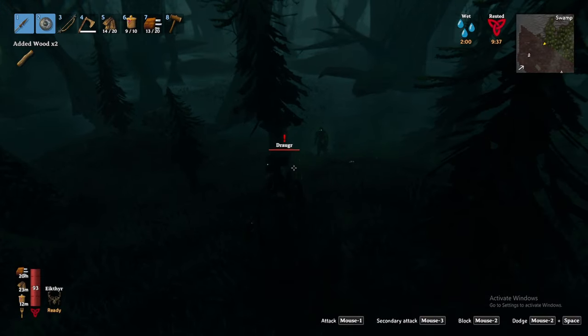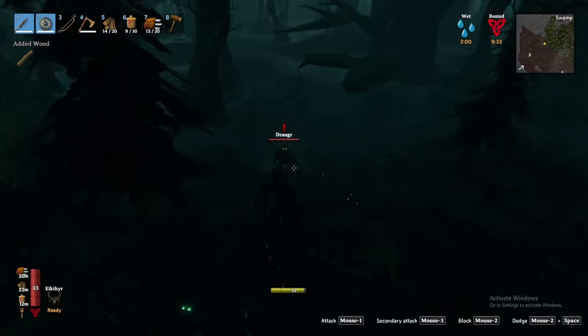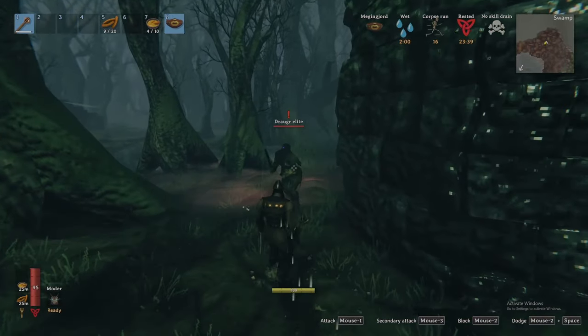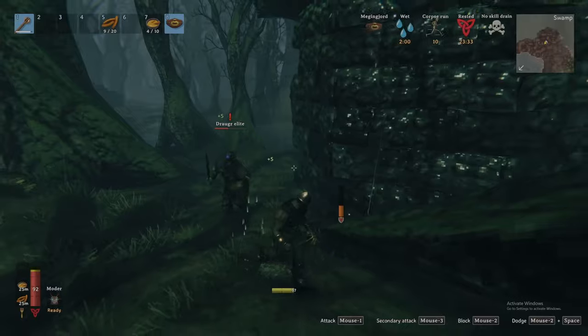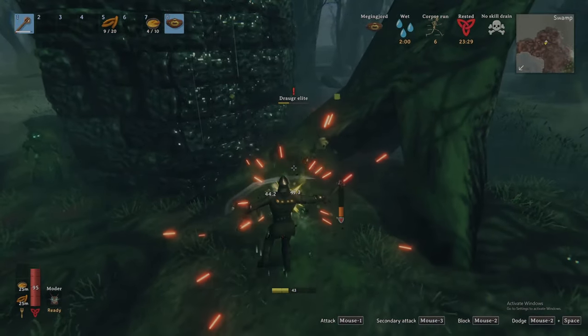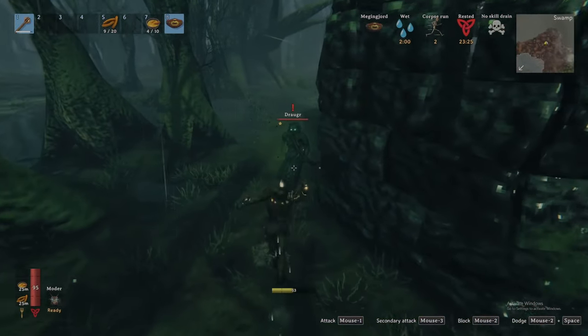Second are the draugrs and draugr elites. These creatures are undead vikings and can either have melee or ranged weapons with no real weaknesses to speak of. The elites are stronger versions of the base draugr, and when defeated, they can drop entrails and their corresponding trophies. The entrails unlock a nice new health food recipe, while the draugr elite trophy is part of a unique melee weapon. I will brief you on all of the weapons and food recipes unlocked in the swamp later in this video.